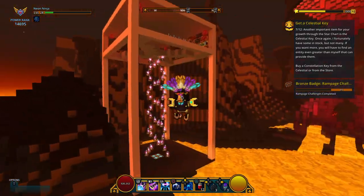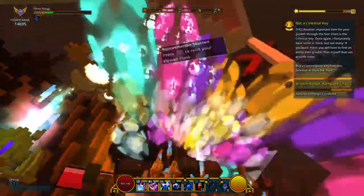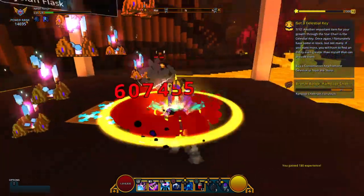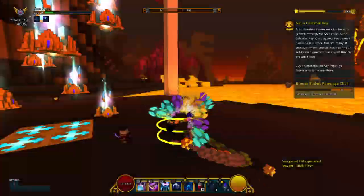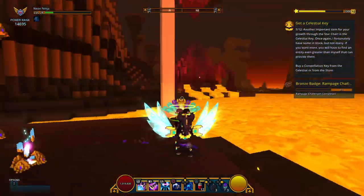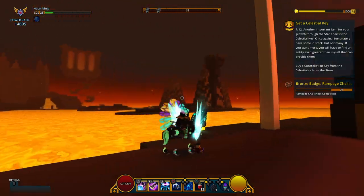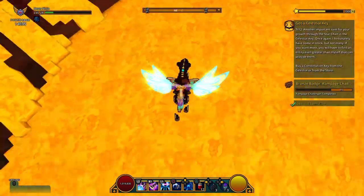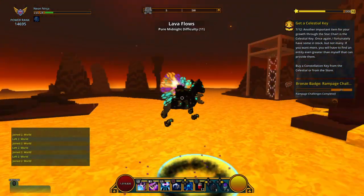I thought this mount could fly only because I have wings equipped, but actually if I remove the wings, I can still fly — no problem. As you can see, if I ride the mount, my wings appear. So I thought I could fly only because of the wings, but it can fly regardless.